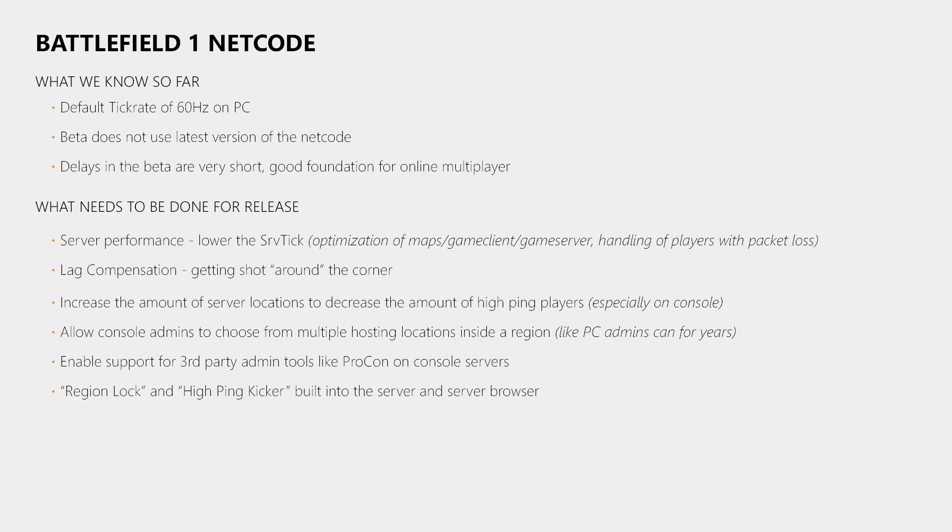Admins and communities want to run servers where only low pings are allowed or where all players speak the same language. This can be achieved using Procon with the Hyping Kicker and the Region or Country Log plugin. However, the downside is that there is no way for a player to know these are active on the server, meaning he might get kicked instantly after joining. To avoid this bad user experience, the Hyping Kicker and Region Log features should be built into Battlefield 1 and exposed to the server browser, which will hide servers you cannot join. This would also enable players to search for servers allowing a maximum ping of e.g. 75ms or only players from a specific region. These functions should be disabled by default, but the admin can choose to enable them.